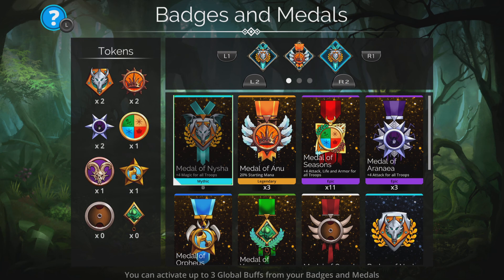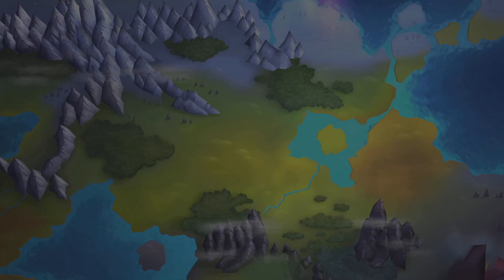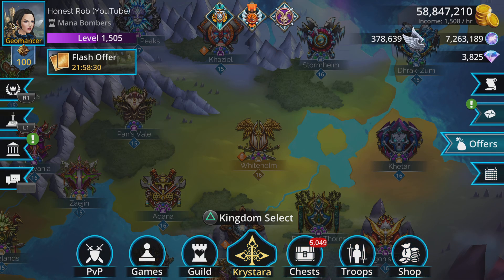Now we've got our badge, you want to pop it into your medal set. I'm going to put it on the end one — there it is, Badge of Might, done. That's now applied. We can go back and start the event again.